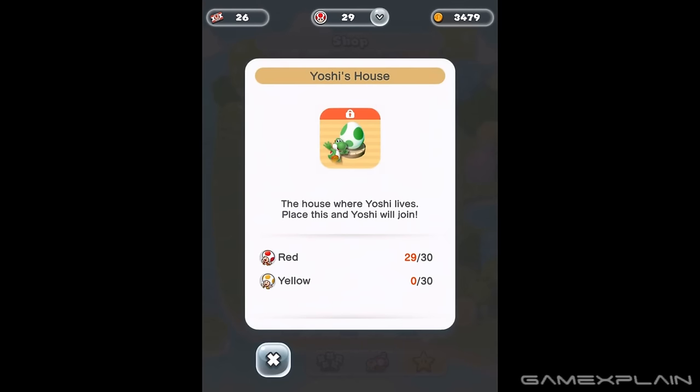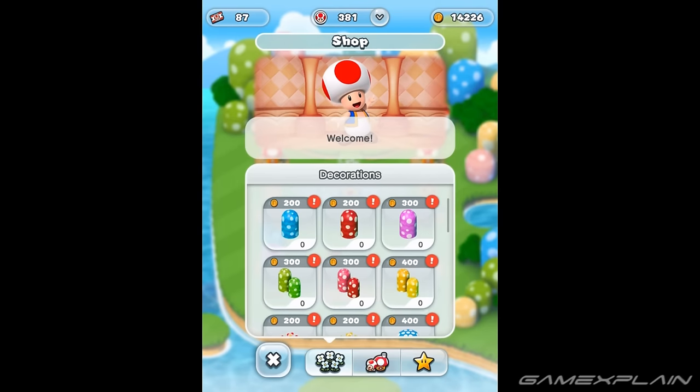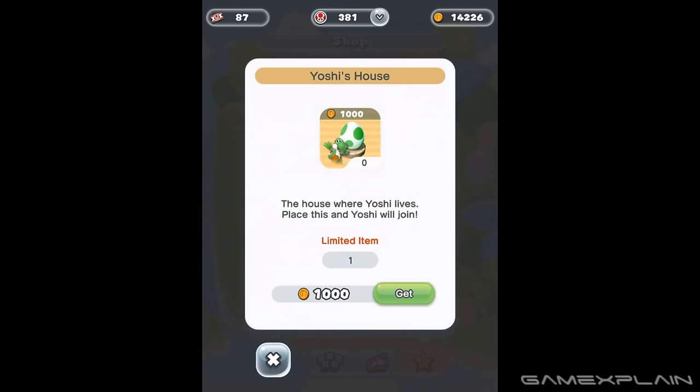To unlock Yoshi, you'll need to recruit 30 Red Toads and 30 Yellow Toads. The players you challenge show which colored Toads will appear, so you can plan who to take on accordingly. Once you have enough, go to the shop and buy Yoshi's house under the special tab. Once you build it, the fluttering dino will be available to play.